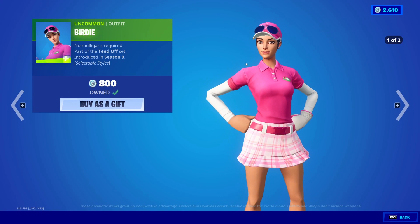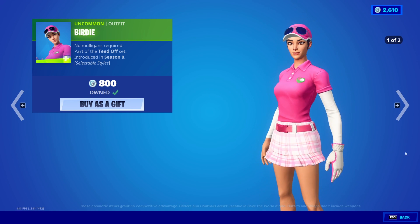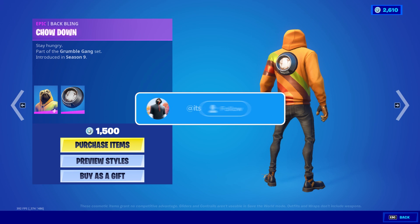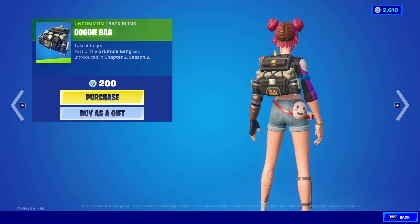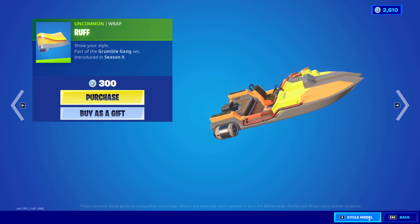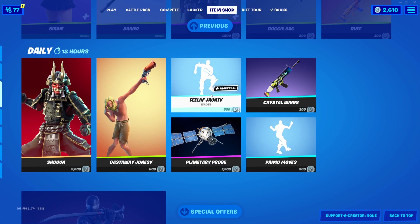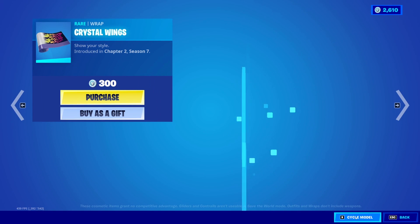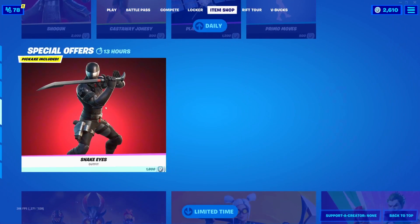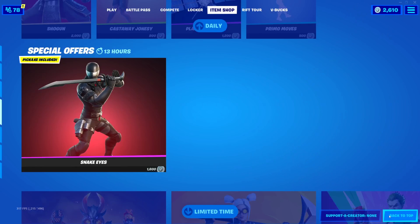We also have the Birdie skin back in the shop with the purple star style, which is really clean - any Birdie owners would have got that free style. Then we've got the Driver pickaxe, the Doggo skin with the Chow Down back bling, the Doggy Bag back bling, the Chew Toy pickaxe, and the Rough wrap. Then we have the Shogun skin with the Bladed Wings back bling, the Castaway Jonesy skin, the Feeling Jaunty emote, the Crystal Wings wrap, the Primo Moves emote, the Planetary Probe glider, and then the Snake Eyes skin, the Snake Eyes Katana back bling, and the Snake Eyes Katana pickaxe.